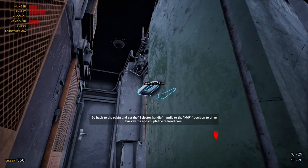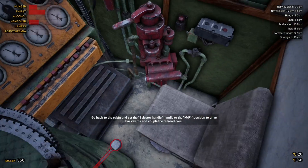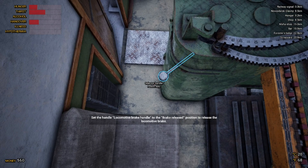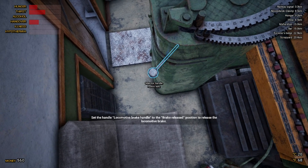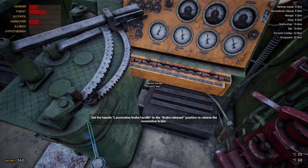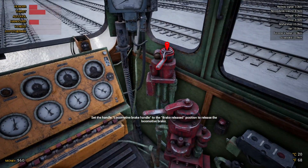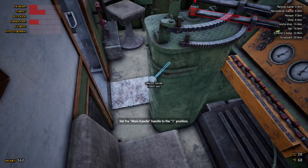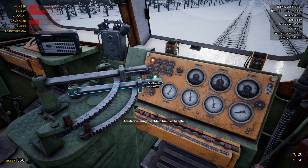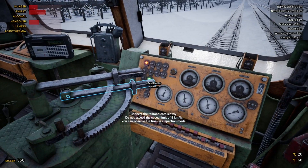Let's climb up. We're going to switch this — it says set the locomotive brake handle to the brake release position. Maybe that was right, I didn't actually read the instruction. Yeah, clip this into position one it wants us to. Right, here we go.